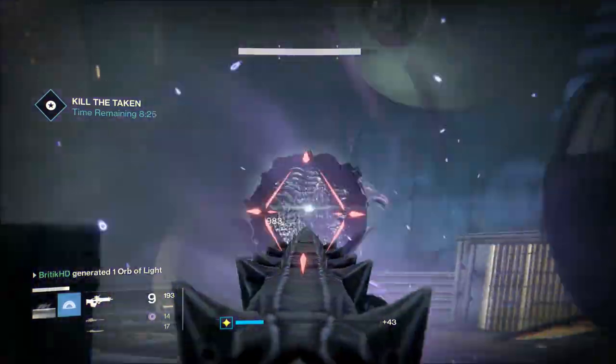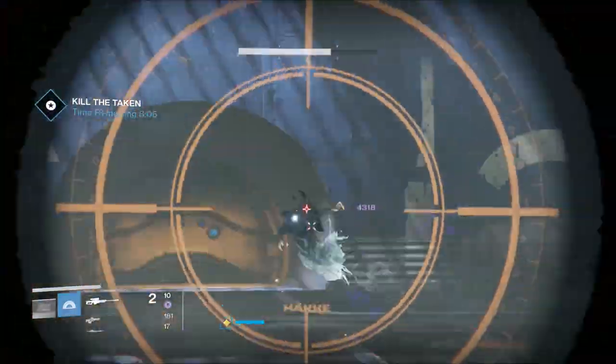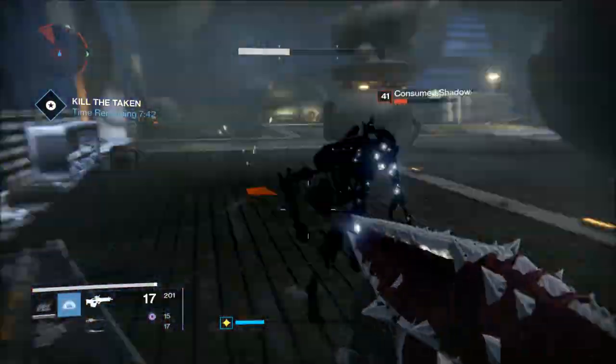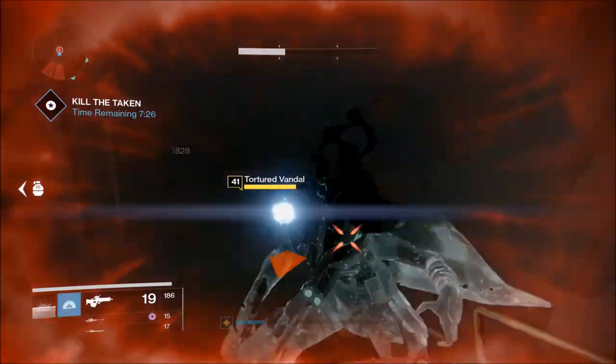I was using my exotic sword and it melts through this stuff — it killed every single yellow bar in pretty much one hit, and all the shielded ones too. It killed them in one hit. It was so amazing — definitely use the exotic sword if you have it.